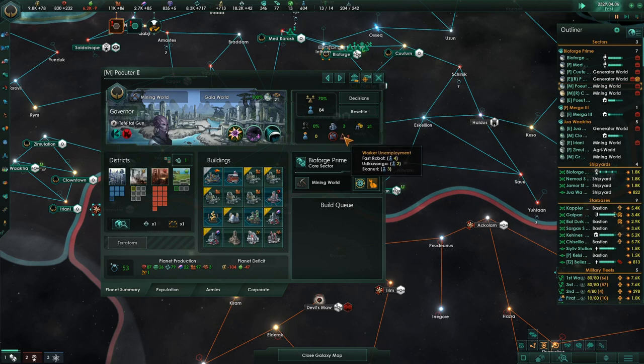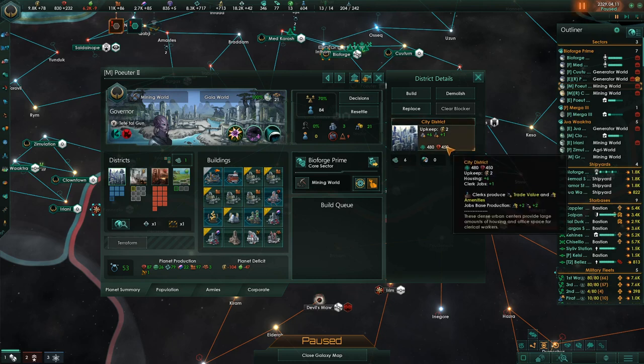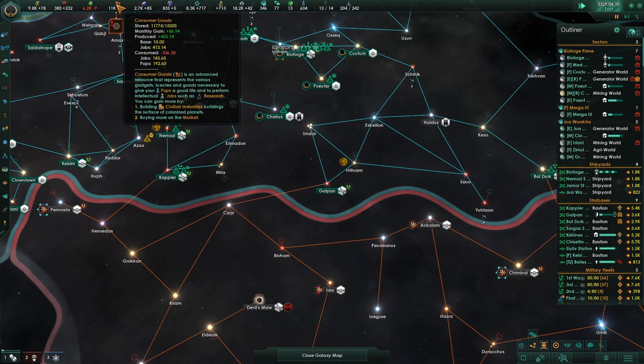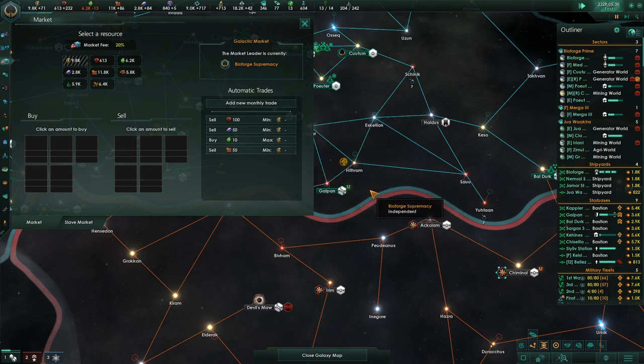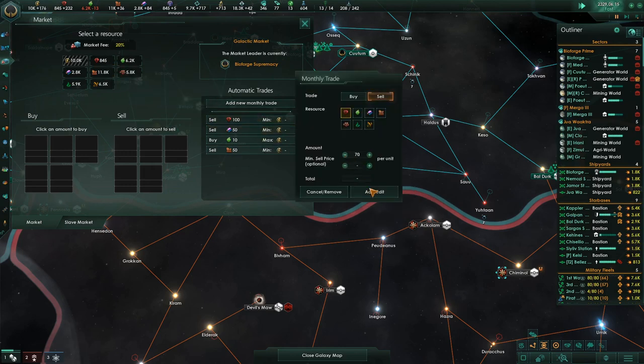Mining world — this planet has a whole bunch of unemployed pops and they only have three housing slots. I definitely want to create a city district; that's 450 minerals, so we're going to do that. We're doing really good on consumer goods though — in fact we're doing so good we could take some of our consumer goods and sell them. That would help with the cash flow, which means we could sell fewer minerals.